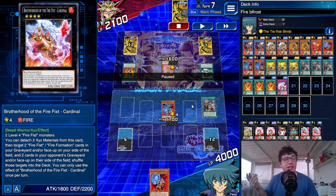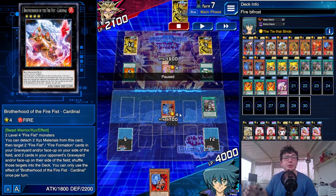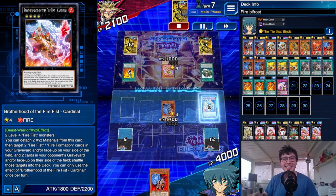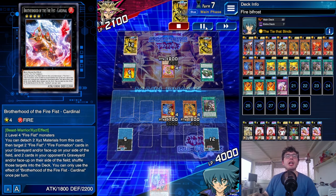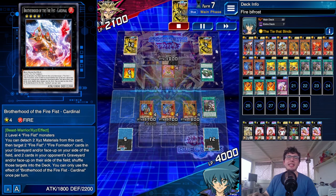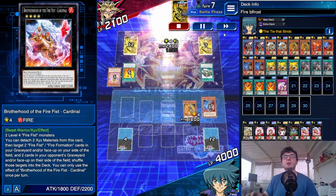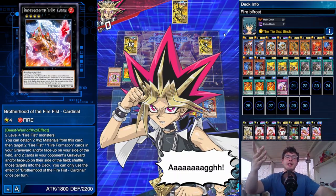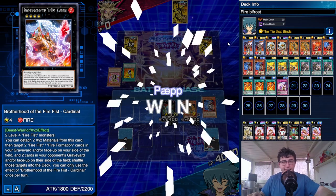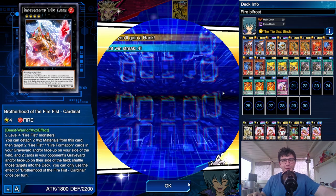The opponent doesn't swing in — a wrong choice — because with Tie That Binds I could have gone over anyway. But Buffalo's effect can be used every turn, so I send Cardinal — who has no Xyz material left and is useless — to bring out Buffalo, then use Domain's effect again to bring out Dragon, summon another Buffalo, Xyz summon into Malevolent Mech, take care of Arvata without triggering its effect, and swing in for game. That's how Buffalo changes everything.